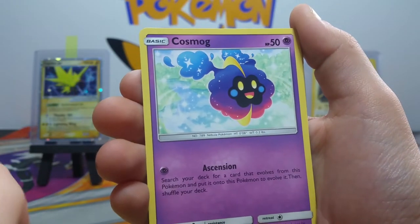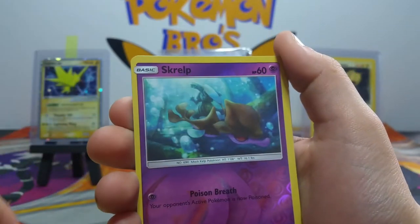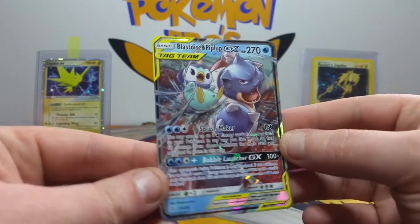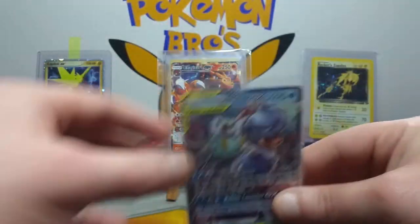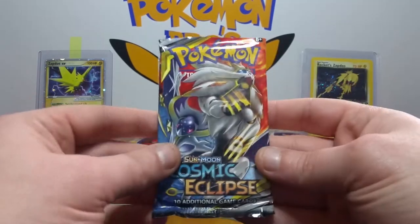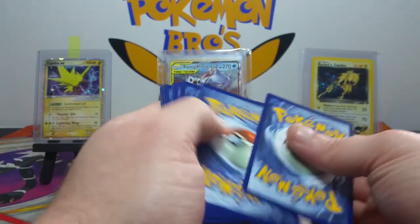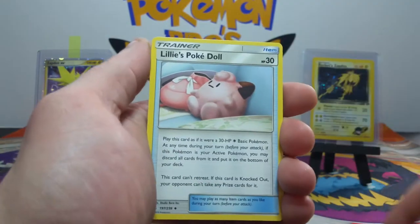Cosmog, very nice. Psyduck — who's about to have a headache — Shroomage, Oddish... every Pokemon clear the way! Oh, very very nice — we got a Tag Team! Blastoise and Piplup — that is sick! Isn't that like an alternate artwork or something? There is also a statue card in here — I'll put it on screen. It's a very very desirable card in the set, I'm pretty sure it's Arceus and Dialga. They look like they're stone — it is a very very sick looking card.